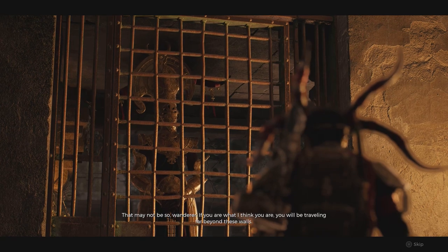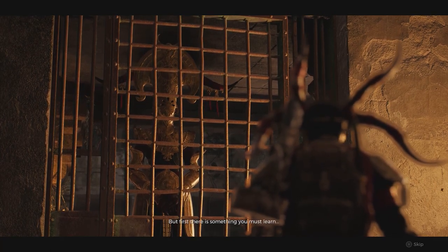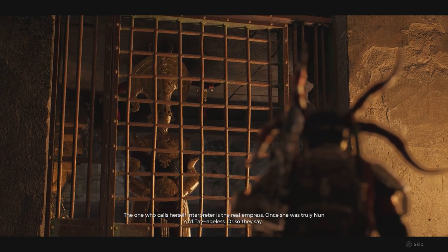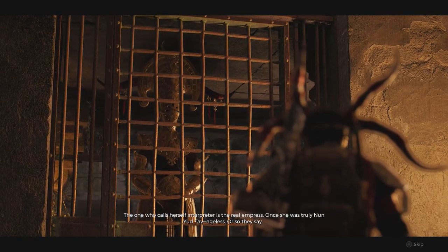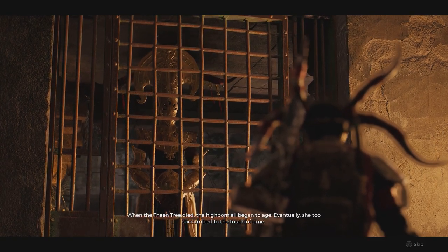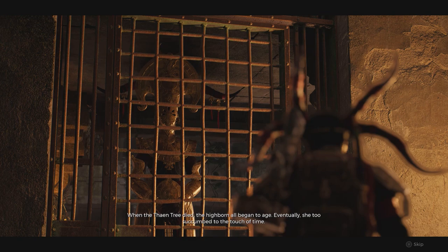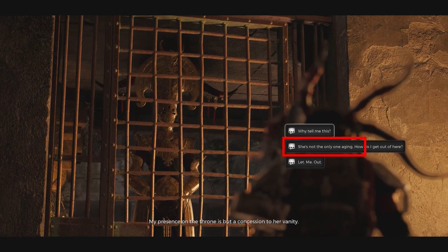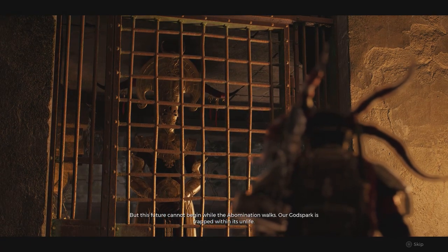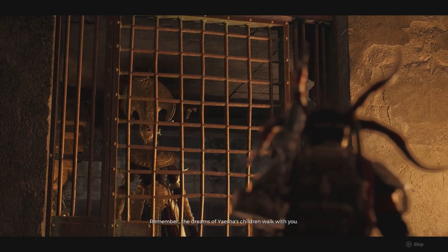That may not be so, wanderer. If you are what I think you are, you will be traveling far beyond these walls. But first there is something you must learn. I am not the empress — the one who calls herself interpreter is the real empress. Once she was truly Nonyod Tav, ageless, or so they say. When the Thane Tree died, the highborn all began to age. Eventually she too succumbed to the touch of time. My presence on the throne is but a concession. You have had a task set before you — our god spark is trapped within its own life. What the empress demanded of you, I instead remember the dreams of Yesha's children. Walk with you.